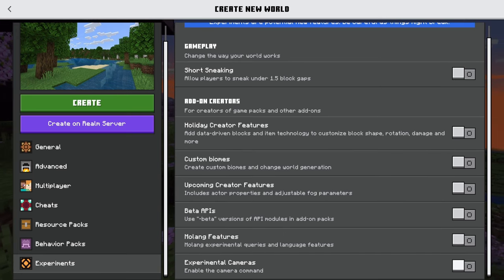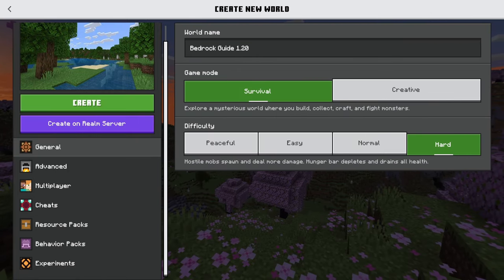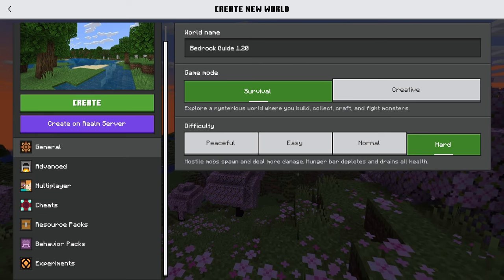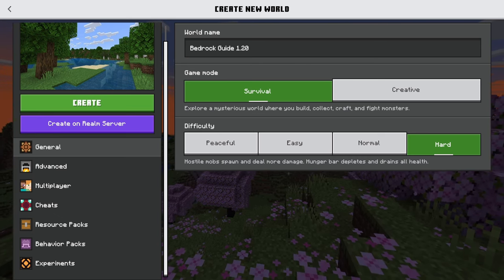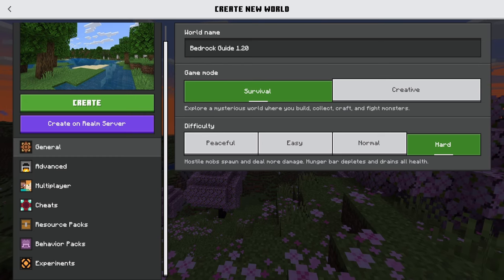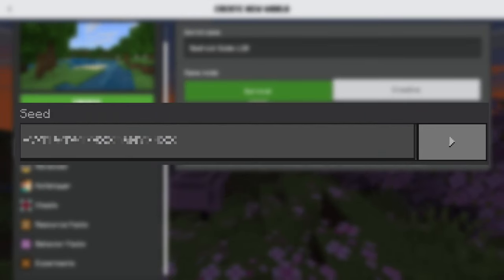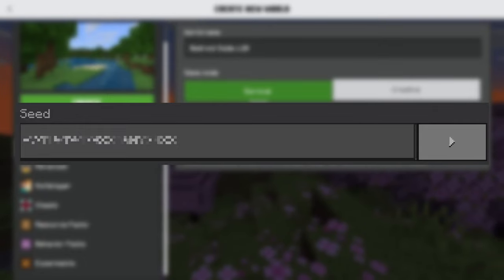As much as I would love to have experimental cameras, it's just not going to happen right now. Before we hit that create button, I do want you to know I have the seed picked out for this world. I've done a little bit of research so that I could figure out my build locations, but I don't know where the end portal is, so I'm keeping that seed a secret for the time being — it'll be revealed at a later date.